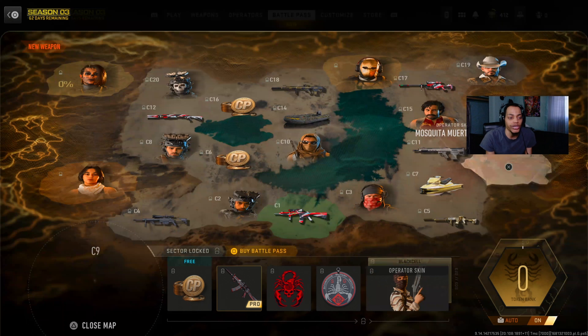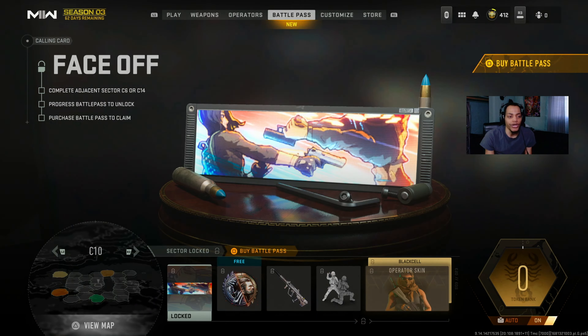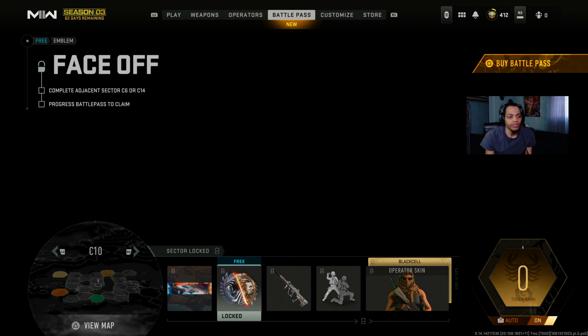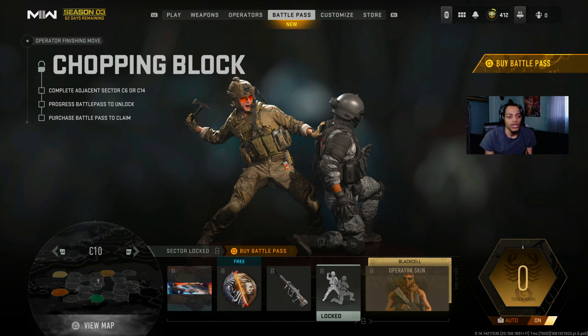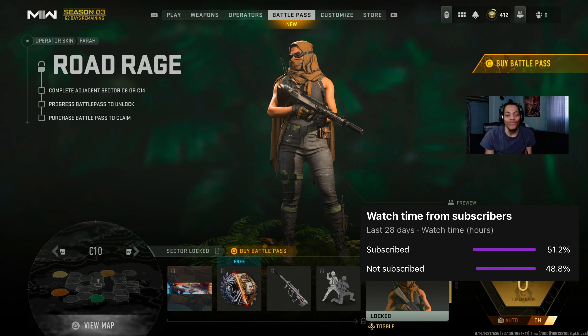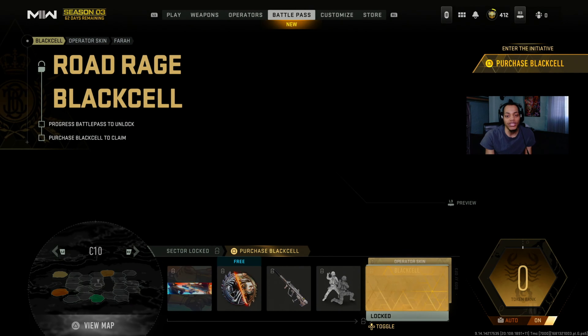C10 right here - we got a Face-Off calling card, emblems, an assault rifle blueprint for the STB 556 with finishing move, and right here we got Farah from the Modern Warfare 2019 campaign. This is her Black Cell skin - look at that, it looks really nice.